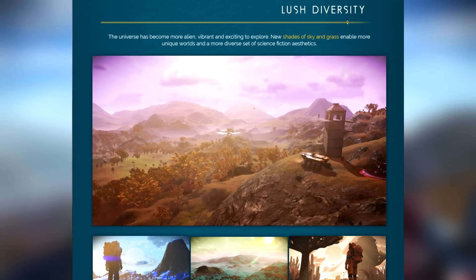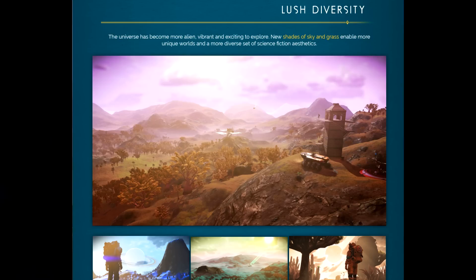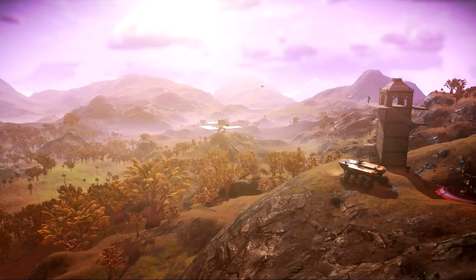New shades of sky and grass enable more unique worlds and a more diverse set of science fiction aesthetics. At first glance it might look like something you already saw - the shade of orange or brownish is something we've kinda seen - but if you look in the background you can see a lot of colors for the grass, like green and orange or brown. Maybe the lighting is contributing to that a little bit.